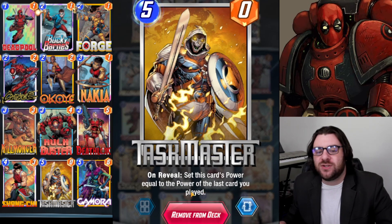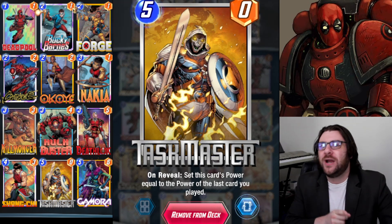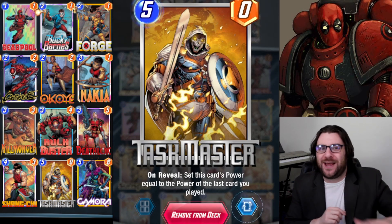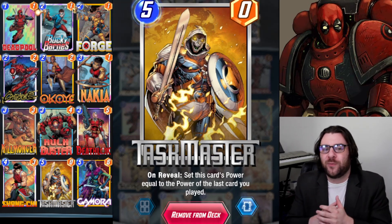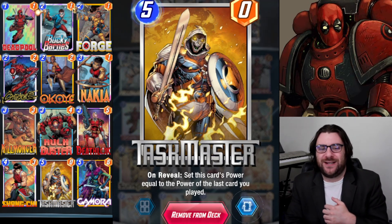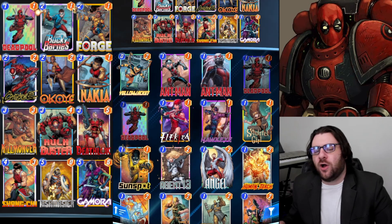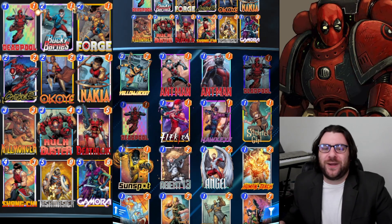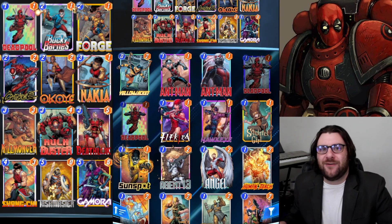Taskmaster's on-reveal sets this card's power equal to the power of the last card that you played. That works really well with Hulkbuster, and it's also a great turn six play alongside Deadpool. You slam down like a 20-power Deadpool and then also get to slam down a 20-power Taskmaster in the same turn. There are other synergies too with Carnage alongside Taskmaster. I don't currently have Venom, so we can't play that, but there are definitely other ways to make this deck strong with stuff like Venom and Death.